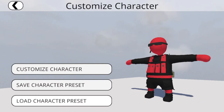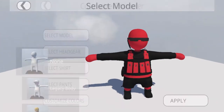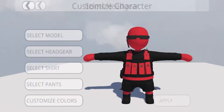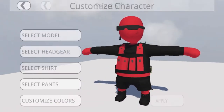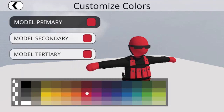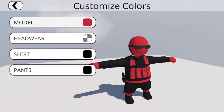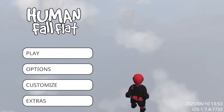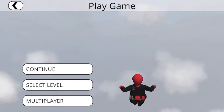I'll customize my character — I can load a preset character, I can save this character, or I can customize it using all this stuff: headgear, shirts, pants, and you can even change the colors by doing primary colors and all that. So that's that part. I'm just going to click Play now.